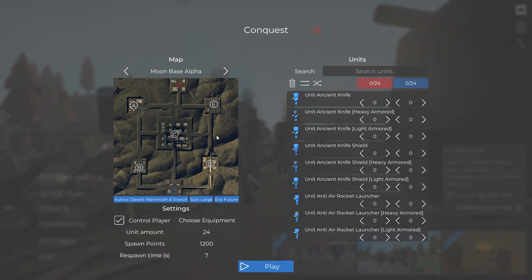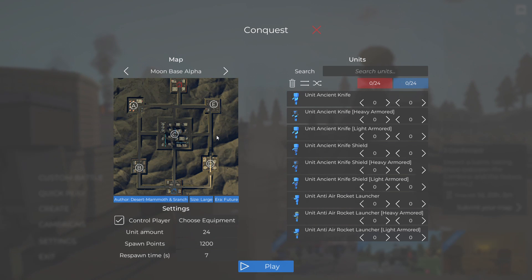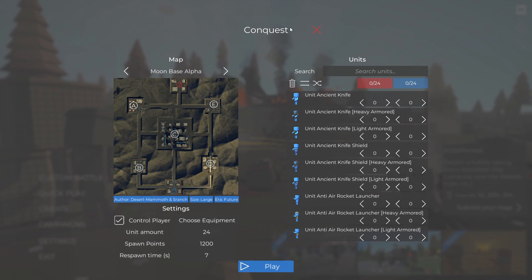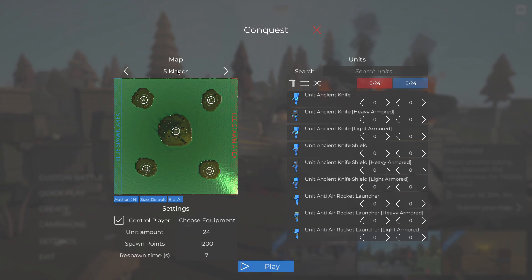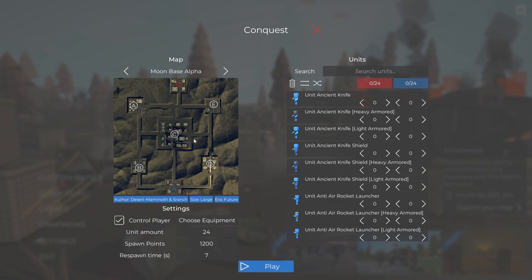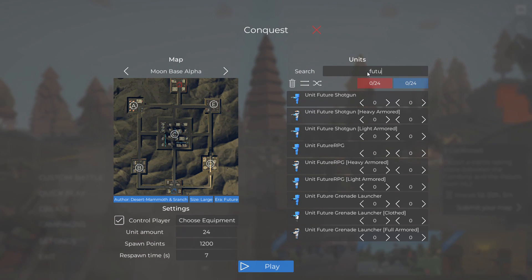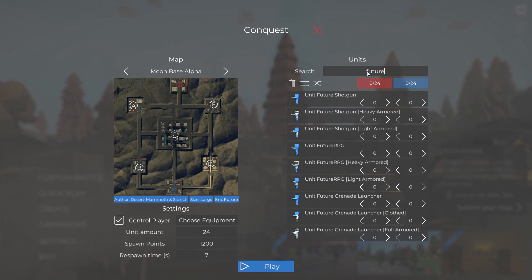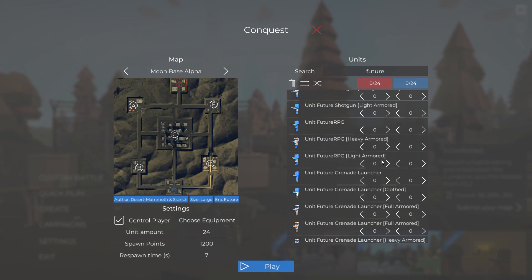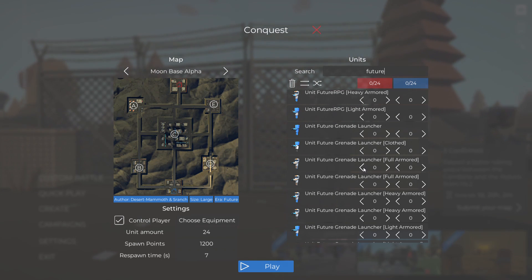What's up guys, Steel Strategies here! Today we're going to be playing some more Ancient Warfare 3 and trying some more conquest maps. There are so many different kinds, and I think we should try this moon one first because it looks pretty cool. I think we should use some future troopers since we don't really get to see them a lot.